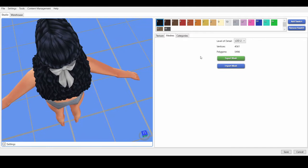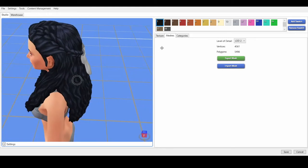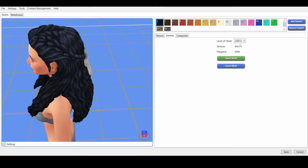Open Sims 4 Studio and open up the CC you want to edit. Don't click on 'my CC' — click on 'my projects' and find it there. This will open it in the editing screen. Go to the second tab where you can see the polygons and the mesh. This hair has 12,800 polygons — a little high for my standards. Back when I had a potato computer I wouldn't run hairs with more than 10,000. Now 12k is fine, but I'd still like it to be lower.